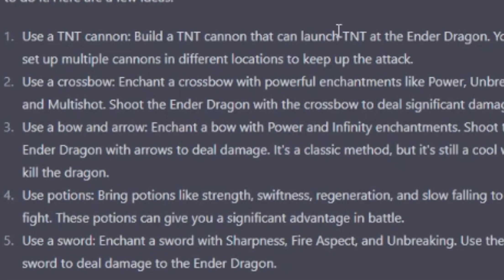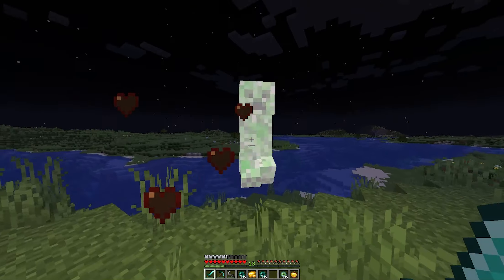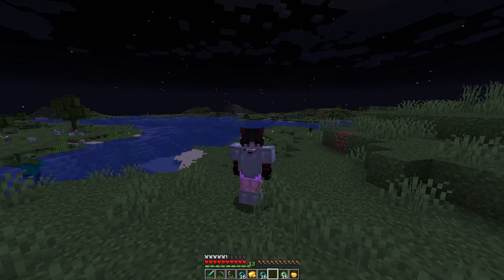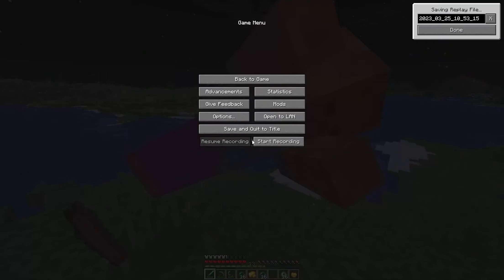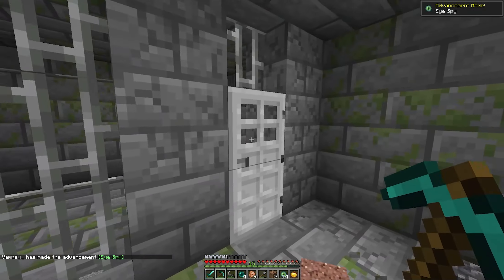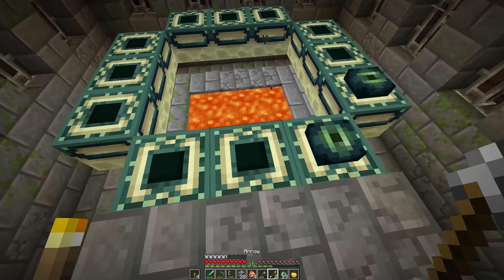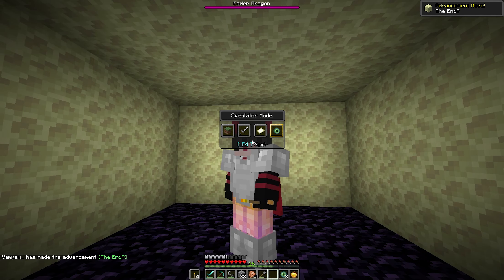It says to use a TNT cannon. We'll respect the AI and we'll do the TNT cannon. Now, it doesn't say I have to do it in survival or without any help. So you know what time it is — I'm going to go find a cool looking TNT cannon on YouTube. I just found a cool TNT cannon here by Umphost. Let's get to the stronghold so we can build it. It says to keep going this way. Where is this thing? Oh, there it is — right into a prison. There it is. Three, four, nine, ten — we're going to go make a TNT cannon.